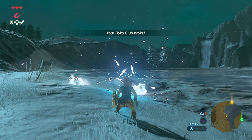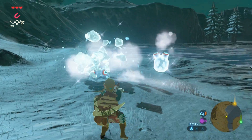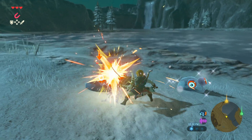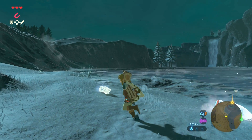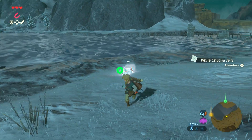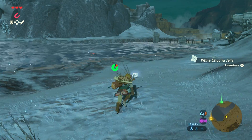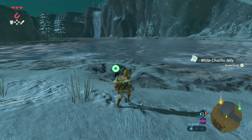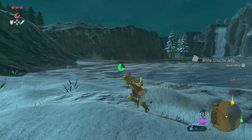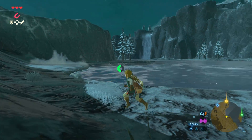These are white chuchus — they will have a freeze effect, so I want to make sure we're nowhere near them. There's some white chuchu jelly that we can grab, just like the red chuchu jelly we had before. Make sure you're not close to them when they explode, or you will get frozen, and that is not good. The white chuchu jelly, just like all the monster parts, is going to be very useful later on. So try to save it up.